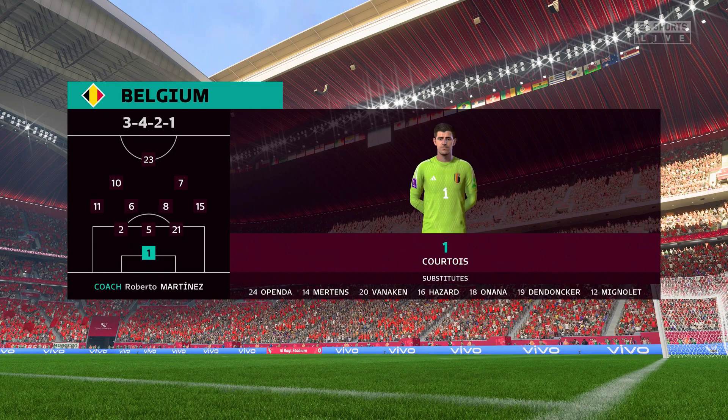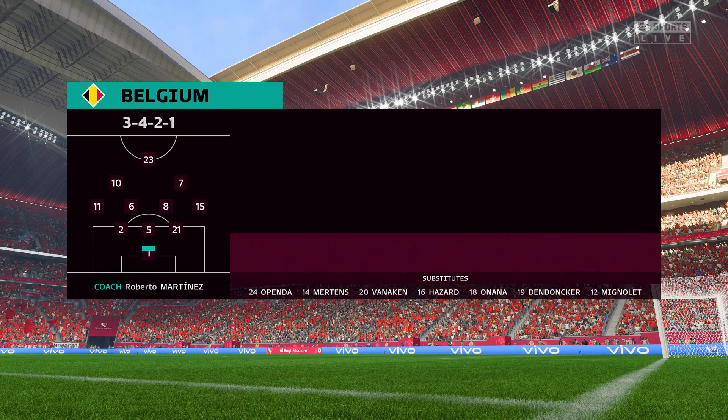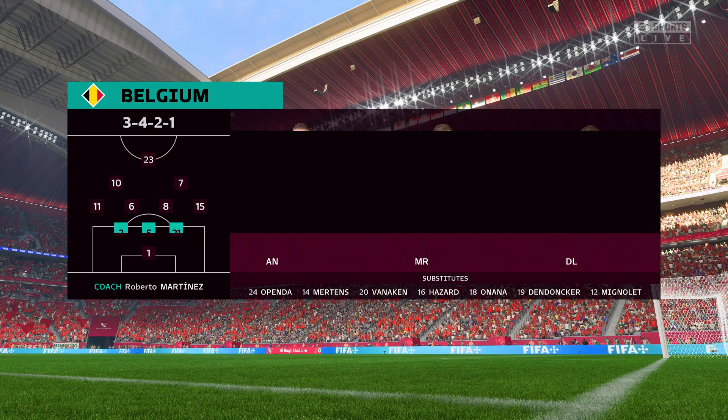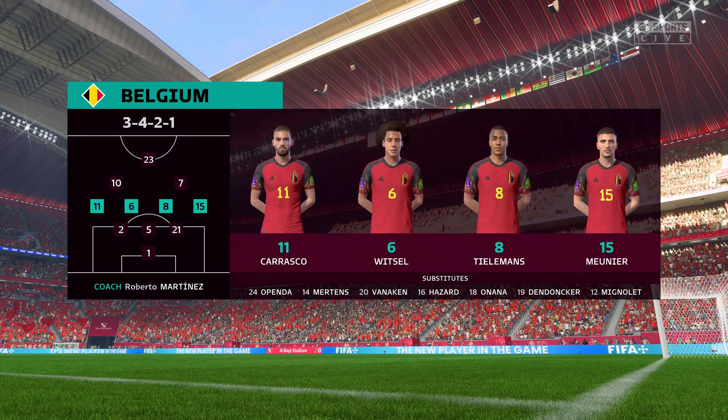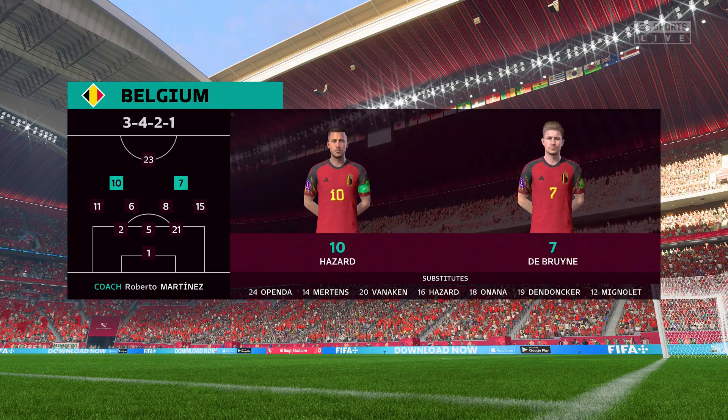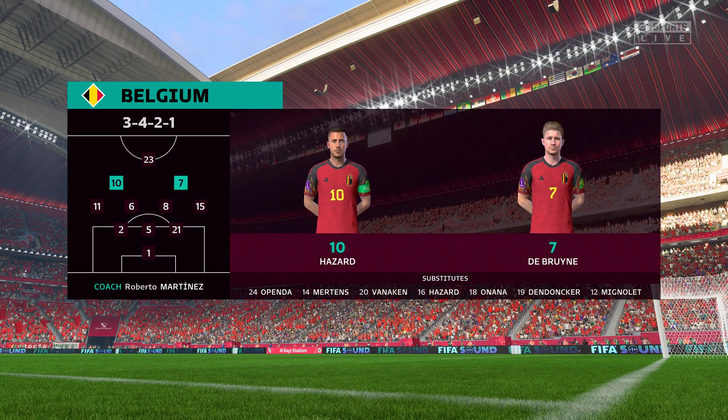The starting players for Belgium: Thibaut Courtois is the keeper of choice. Jan Vertonghen starts with Toby Alderweireld in central defence. Axel Witsel starts with Youri Tielemans in the centre of midfield. And in attack, Aidan Azar starts alongside Michy Batshuayi.